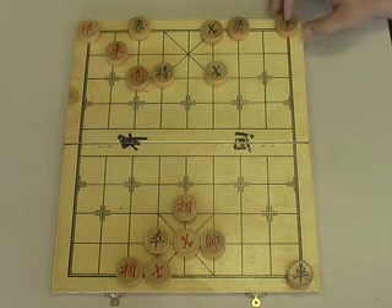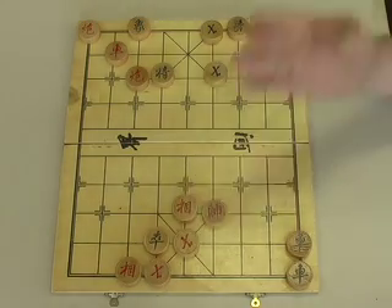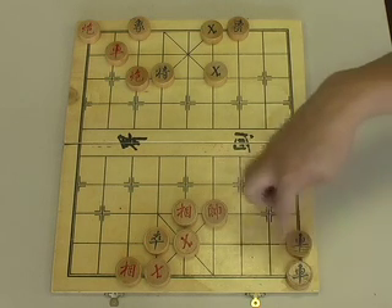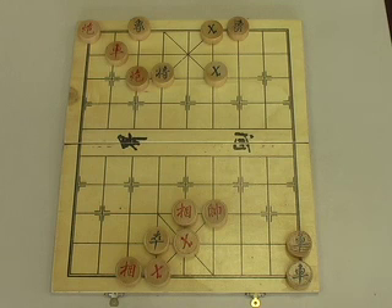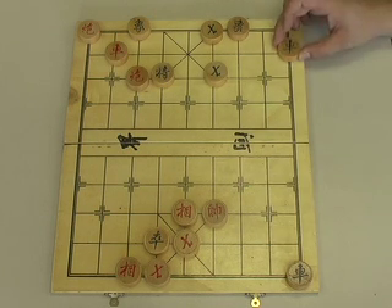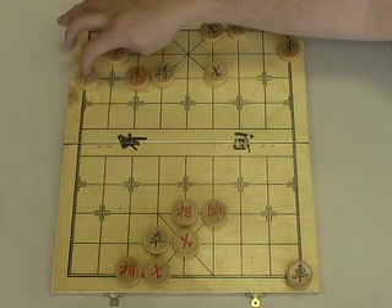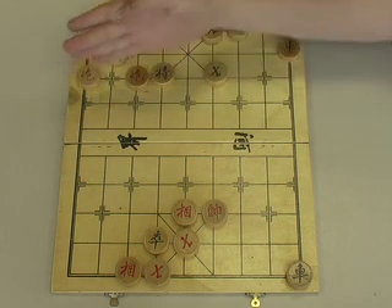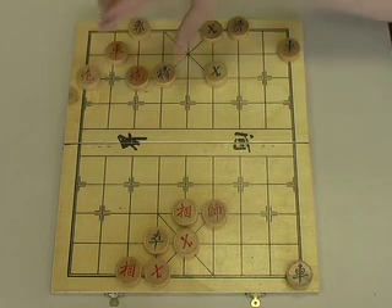Green has run out of options and does what he tends to do with his back against the wall — go on the attack, checking our Red general. We move up one spot. Green is in a poor position with his two Rooks on the same file. In desperation he tries to take out our Rook, but it's a moot threat — we simply pull back our cannon on the ninth file, checkmating. The threat is on this rank; the general can't move up because of the blocking piece, and he's being attacked by the double cannons. Checkmate.